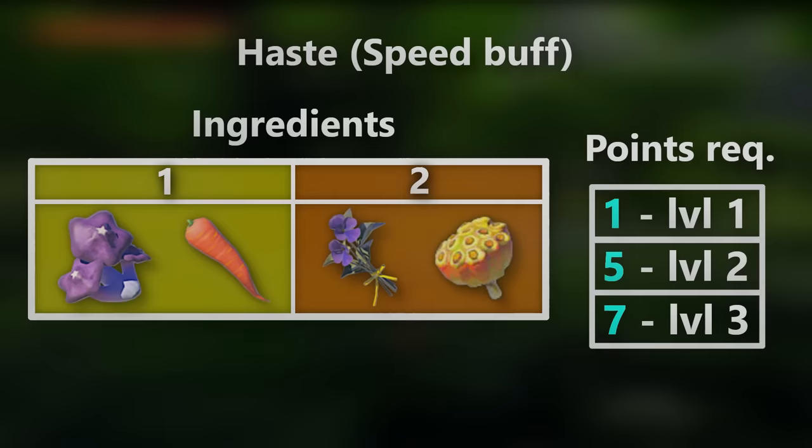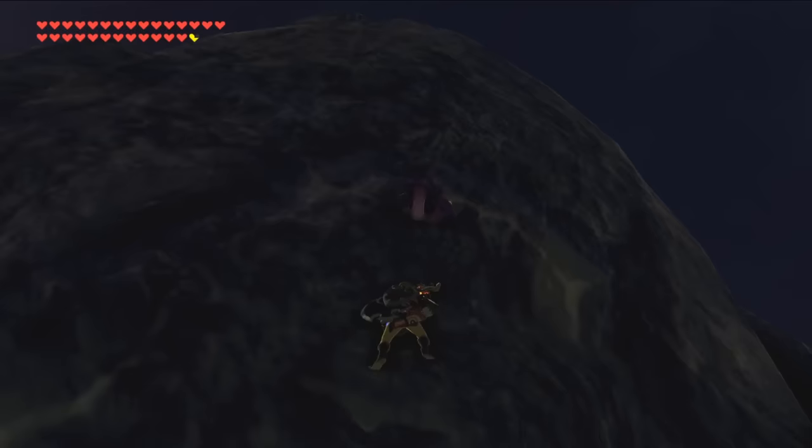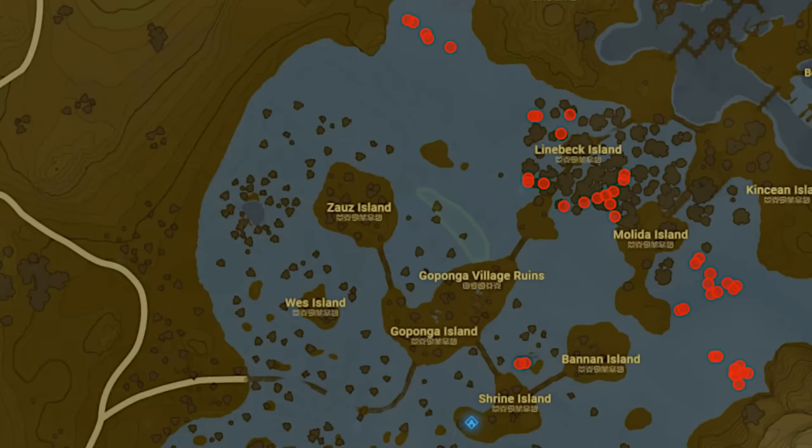For speed up, you'll notice that there are no tier 3 ingredients, which will be true for all the future buffs beyond this point, but the potency thresholds are back to 1, 5, and 7 just like the attack and defense ones. Although the majority of these ingredients can be quite hard to farm due to half of them requiring you to climb, the tier 2 lotus seeds are quite the opposite, as you can find them just about anywhere in the Lanero region, specifically in the stretch of land in the swampy area which has roughly 40 of them.